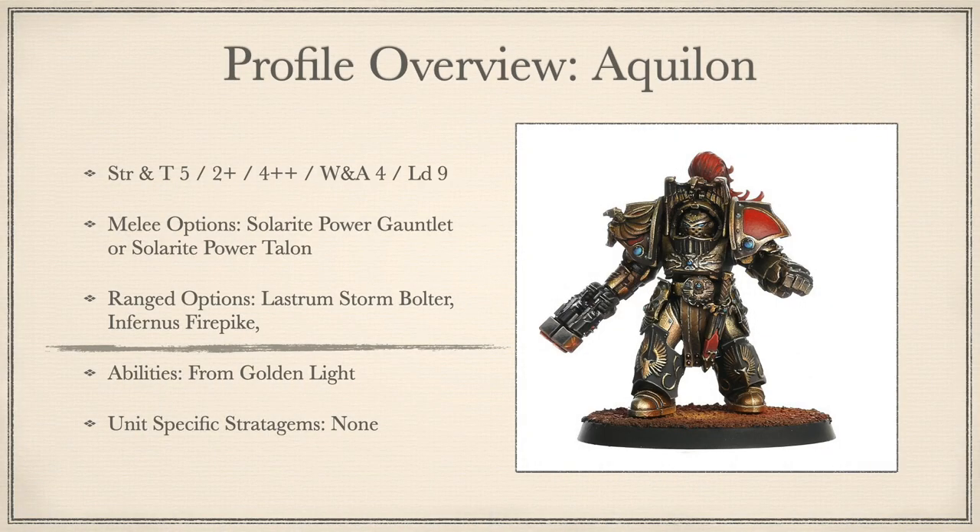On to the other contender: Aquilon Custodians — the Heresy-era Terminators, clad in heavy assault Aquilon Plate, wielding potent weapons from the Unification Wars. These weigh in similar to their Allarus brothers with Strength and Toughness 5, Wounds 4 and Attacks 4, along with Leadership 9 and the standard 2+ and 4++ invulnerable. They have access to the same From Goldenlight ability. For melee, the Solarite Power Gauntlet is the Custodes' version of the Power Fist — Strength 10, AP -4, Damage 2 — or the Solarite Power Talon, the Custodes' version of the Lightning Claw, letting them strike with an extra attack bringing the total to 5 attacks, Strength 6, AP -2, Damage 1, but most importantly Rerolling Wounds. These melee options are cost neutral, adding no additional cost.